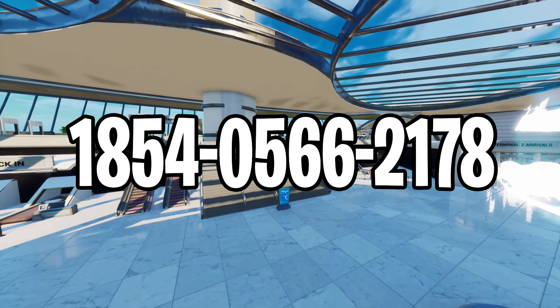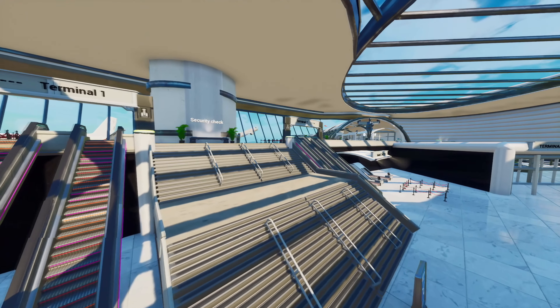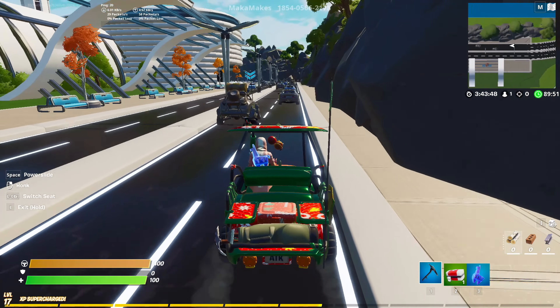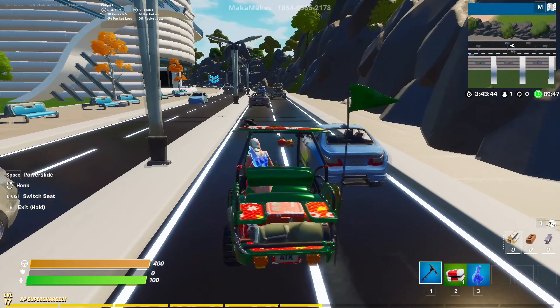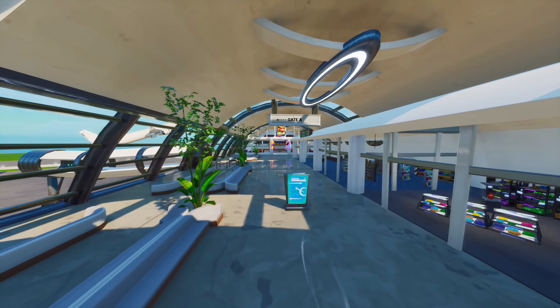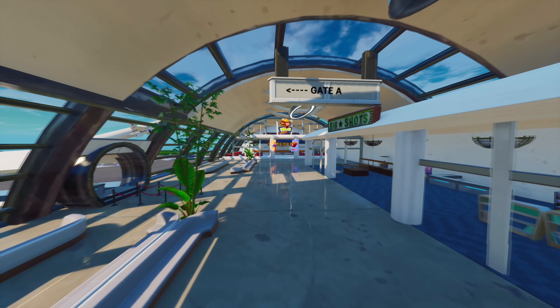One of the last maps on the list is the Airport Simulator map. Here we have a cool role-playing map where you have to drive to the airport and get to the plane. But before that, you have to find money and complete a bunch of simple quests. And if you are playing with friends, you can take this map to a different level by assigning each player as airport security, and pick one player who will have to sneak past the guards. If you are a single player, complete airport missions and have fun, and if you are playing with friends, then roleplay and good luck!